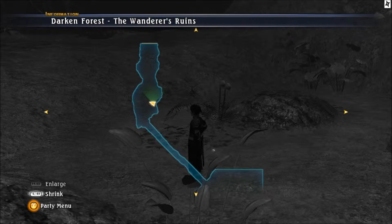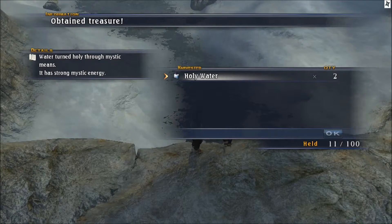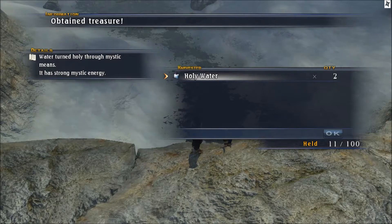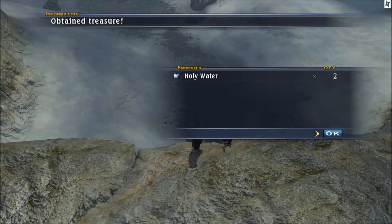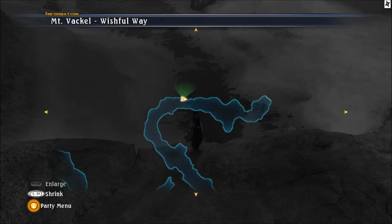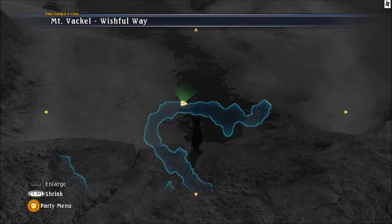Now we move to the last Holy Water harvest location. Our last stop is in Mt. Vackel, Wishful Way. It's right at the end of the next area, in the water. I'll show you quickly - there's a monster trying to fight me but do you see where the green area is? Do you see the shiny things there? Right there it is.